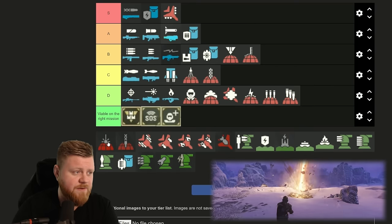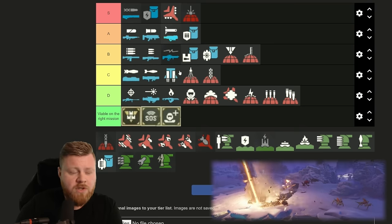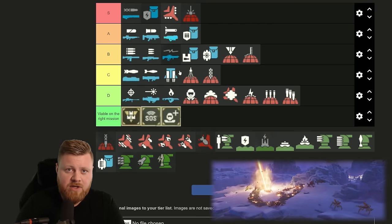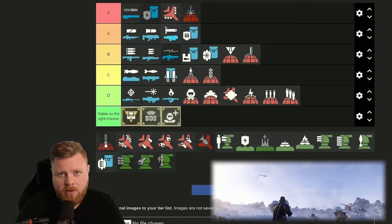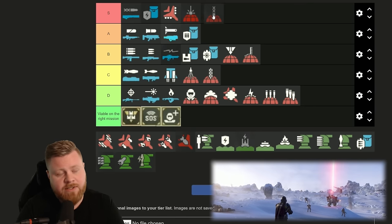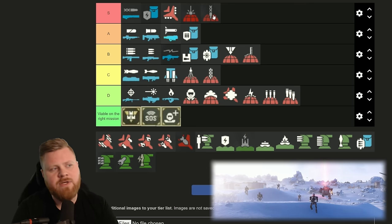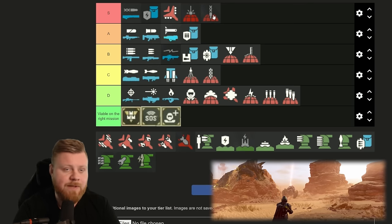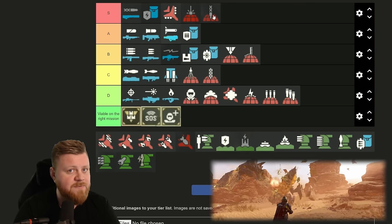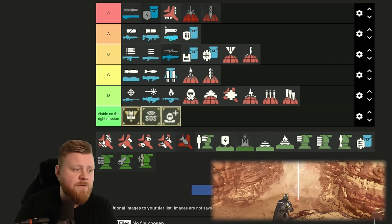The Orbital Laser — that's going to be S-tier, but only bring one of these per squad because they have a global use of three between your entire squad. The Orbital Rail Cannon — another S-tier. This thing is extremely handy when you're getting overrun by heavies or if you run into the Bile Titan. They are precise, they will deliver the damage fast, and they do a huge chunk of damage when they hit.